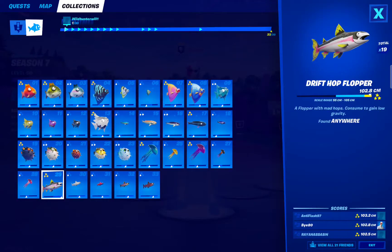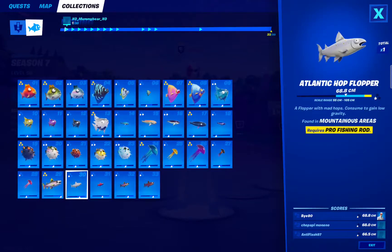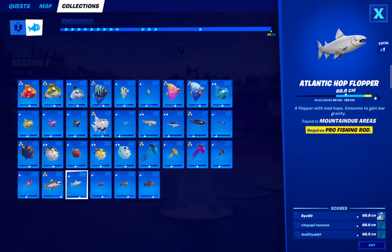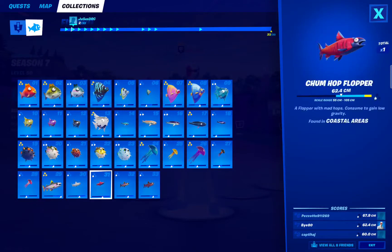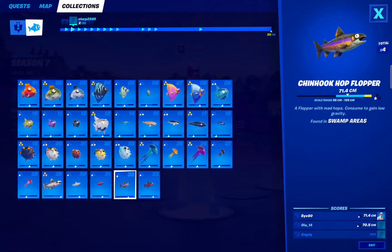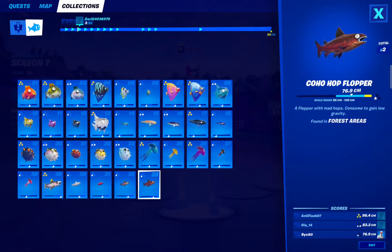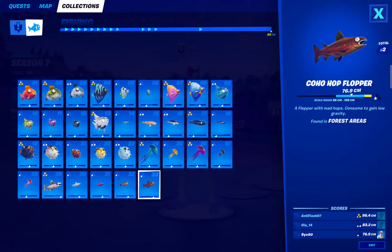Let's move to the last type of fishes. Drift Hop Flopper — anywhere. Atlantic Hop Flopper — mountainous area with a pro fishing rod. Strange name actually, to be a fish named Atlantic found in mountainous areas. And we have Chum Hop Flopper — can be found in coastal areas. And we have Chinook Hop Flopper — can be found in swamp areas. And then the last is Coho Hop Flopper — that can be found in forest areas.